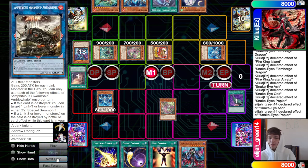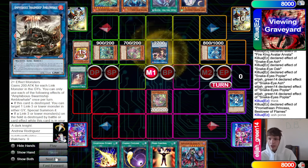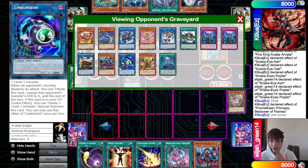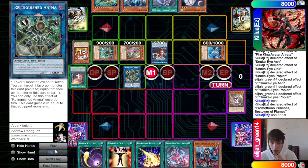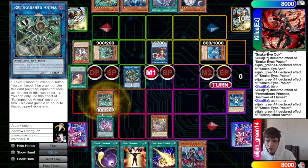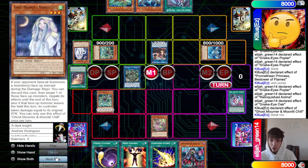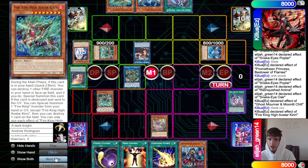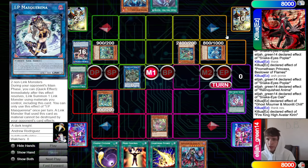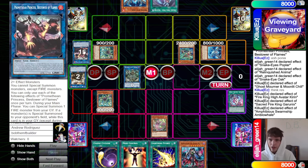Normal summon Snake Eye Ash, effect grabs Poplar. Poplar summons itself out, effect searches. They use Princess onto Snake Eye Ash and Ponix — Garunix doesn't activate. They make Anima, Poplar spell trap zones on itself. Anima takes Original, sends, brings out Oak. New chain link: Oak and Poplar, and they Moonlit the Oak. Then Kieran destroys Princess so now they can get Garunix and Whale to wipe things out.